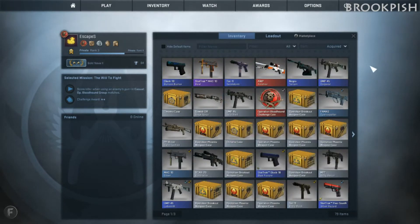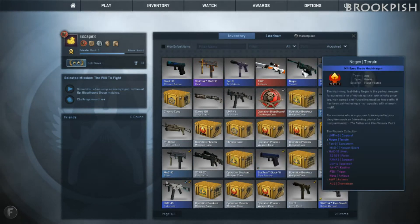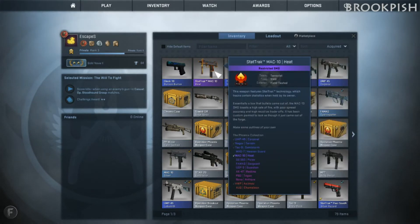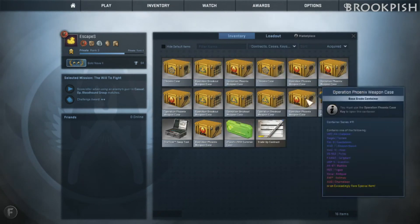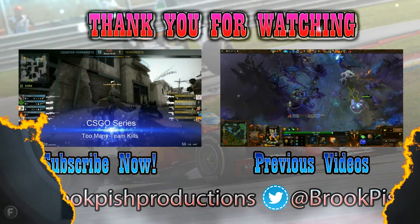So I got: the UMP-45, Corporal, Feel Tested; the Gaff Terrain; OP Asimov; Technicent Storm; stat-trak Mag-10; Glock-18 Bunsen Burner. 4 blues, 1 purple, 1 red. Thank you very much guys, thank you for watching. I'll be back to unbox 6 to 7 more Phoenix cases.